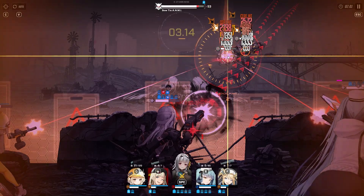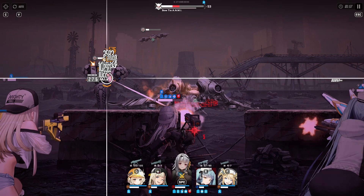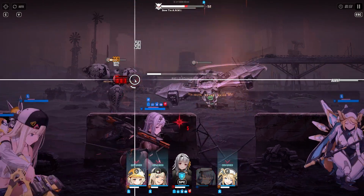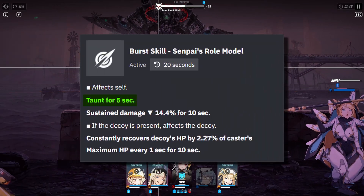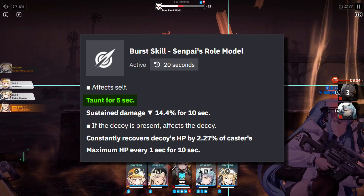After looking at her skills, it's pretty obvious that she is meant to be a tank unit. But from what I see, it looks like you need quite a lot of investment to make her more viable. When it comes to her effectiveness for different types of content, I don't think Rey will be that good for PvE because her taunt is locked behind her burst. And if a tank unit is not able to taunt enemies often enough, it sort of defeats their purpose.